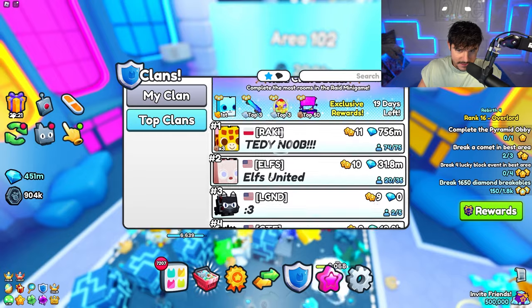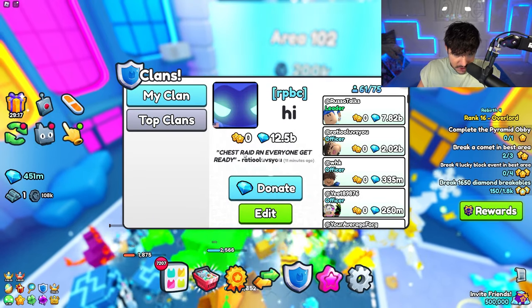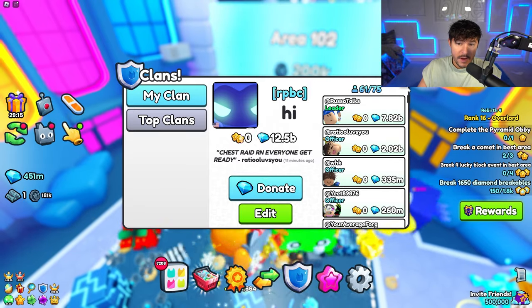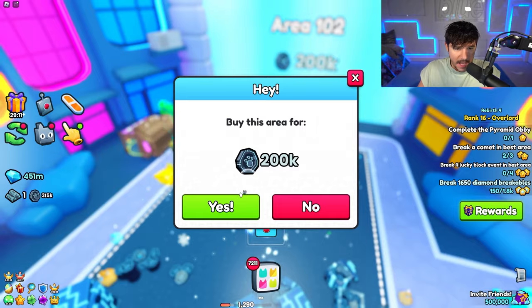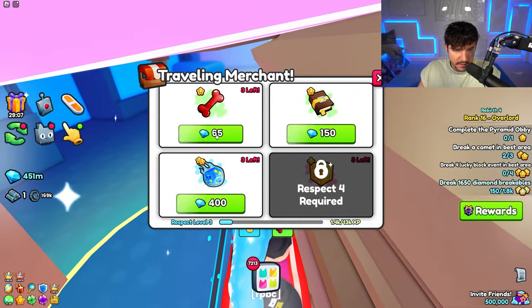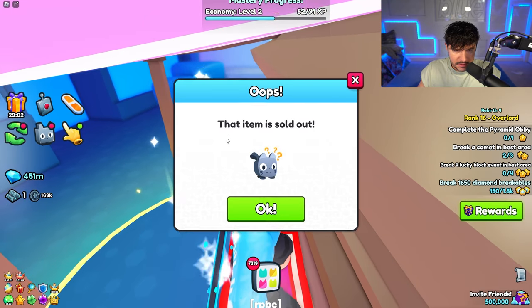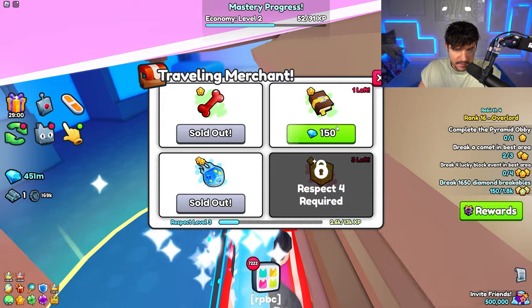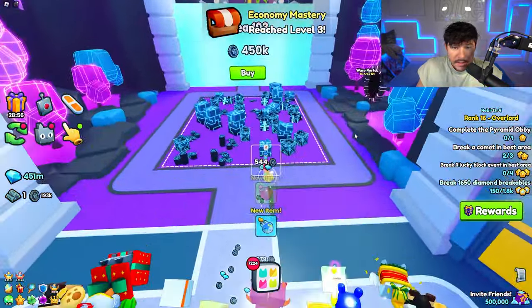We're sixth in the clan battle and haven't done any raids yet, but we're still top three on diamonds. There's a traveling merchant — we're going to buy all the items to get the respect level up.